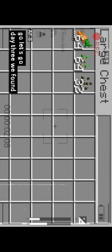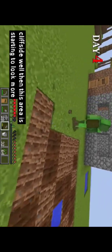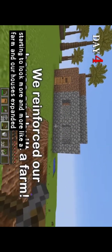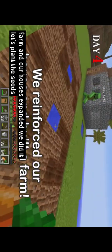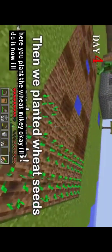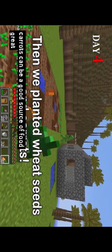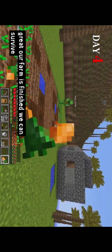Day three. We found seeds in a house on a cliffside. This area's starting to look more and more like a farm, and our house has expanded. Let's plant the seeds! You plant the watermelon seeds, Mikey. I'll plant the carrots. Raw carrots can be a good source of food. Great! Our farm is finished. We can survive this.